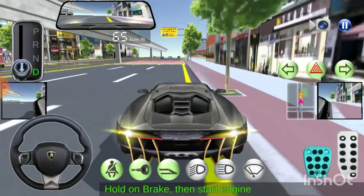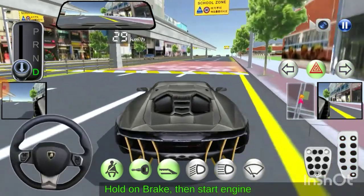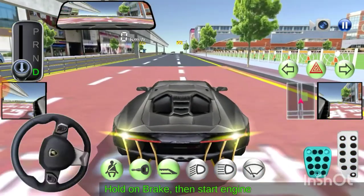There is a speed bump ahead. This is a child-protected area — slow down to less than 30 kilometers. Route guide.